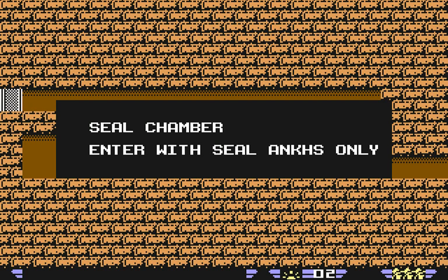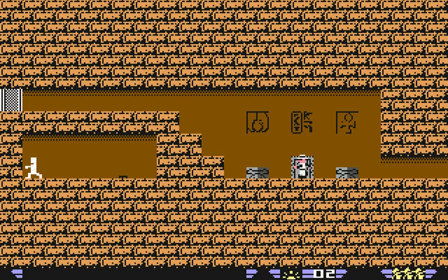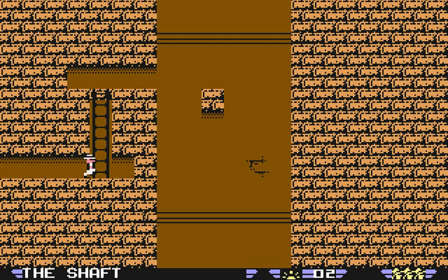See, nothing special. This door, however, says 'Seal Chamber — enter with seal ankhs only.' Well, I don't have any seal ankhs. And yes, if you continue past this room without those seal ankhs, you're basically dead. But we're not going in there just yet — I just wanted to show that because it's on our way.